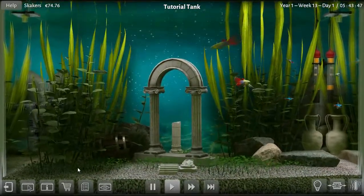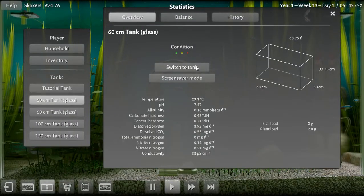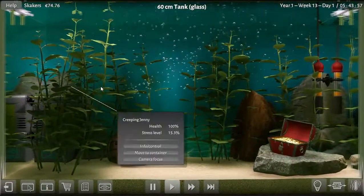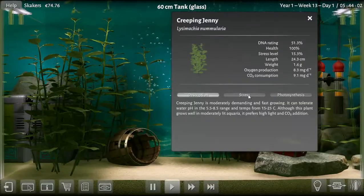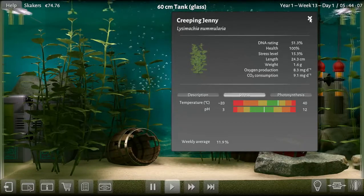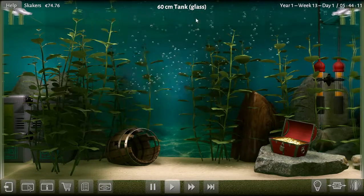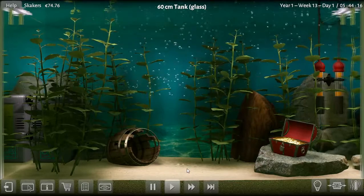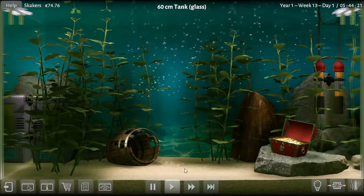Let's go to the next tank - it's an empty tank. I'm thinking maybe I should put the black widow tetras... well, the stress levels are high on these jennies. Temperatures are too hot at 22. I'm thinking about changing the bottom substrate - I want to put the black one in. Let's do that while there's nothing in here.